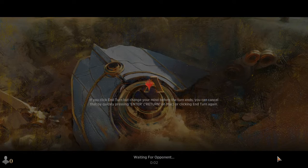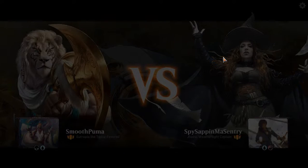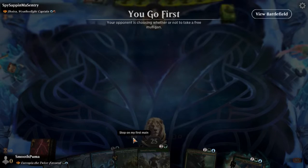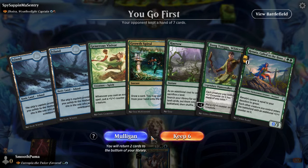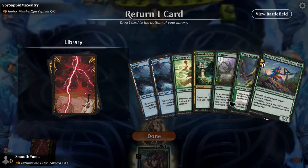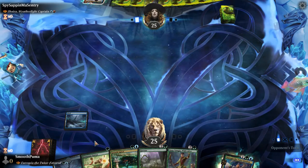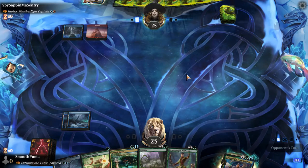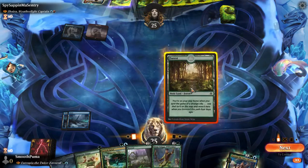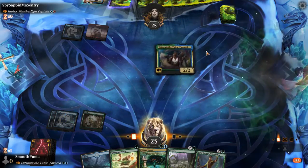There are so many zero-drops now. Am I about to get Aetherflux Reservoir'd? I don't want to get Aetherfluxed. Free mulligan — no green. Magic Gods, your point has been made. I'm not going to go lower. Guess we'll get rid of Renata; she's not coming down for a while. I think the Magic Gods had it in for us. If I can't cast anything, Joyra can get going before I can swing. I need a green or I'm pretty much done.